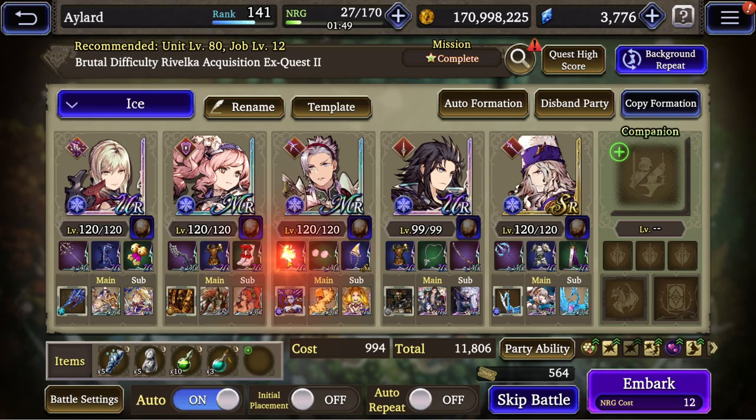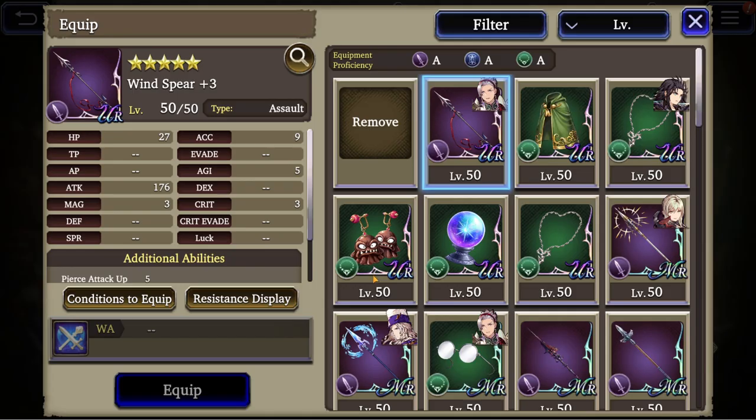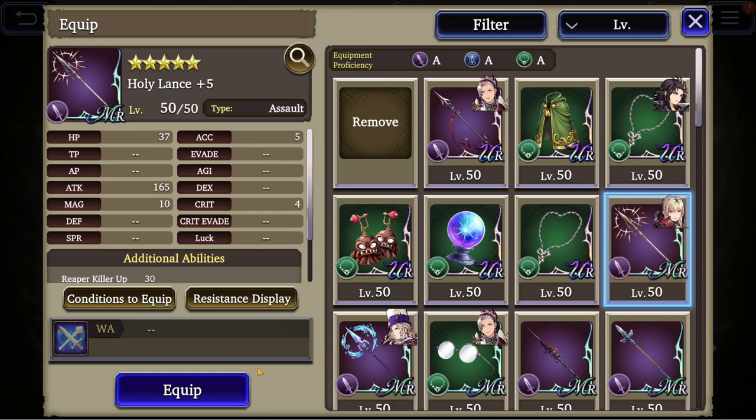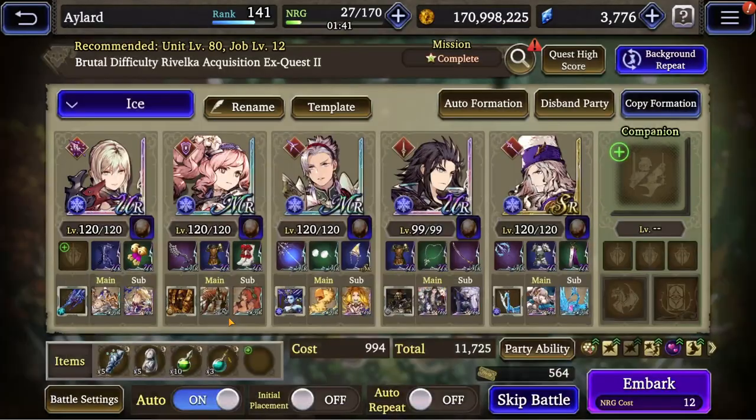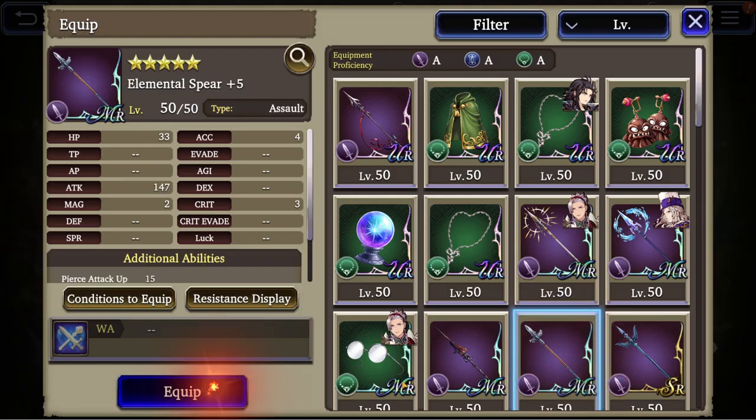MacLeod is already there. MacLeod, you are the star of the show, so you need the Holy Lands. Aranea, you're just gonna go with the elemental spear.